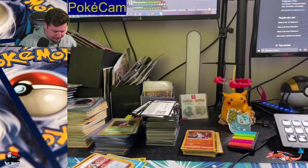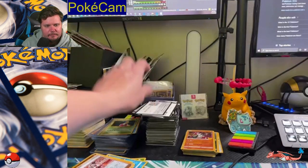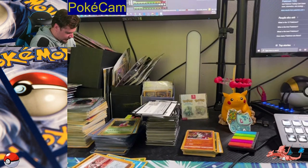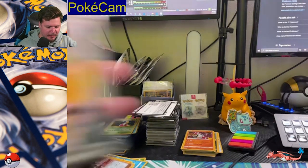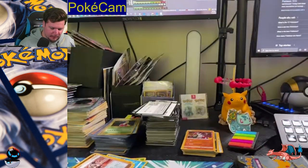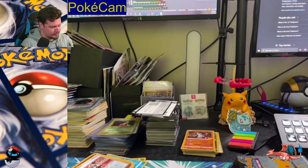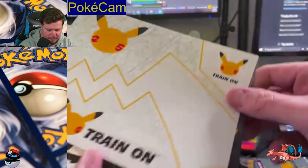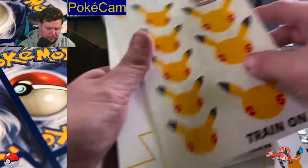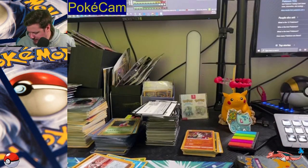The lunchbox packs include Battle Styles and Vivid Voltage, six celebration packs, a little mini binder for cards which is super cool, some stickers, and a little notepad. I love the lunchboxes so much. Let's go with Battle Styles because Battle Styles has been very generous this evening — I am so stoked on the Battle Styles pulls. It would make it even better if we could get that Tyranitar.